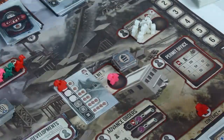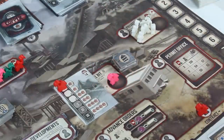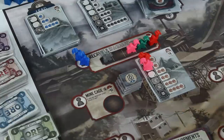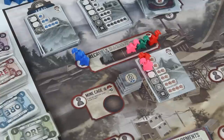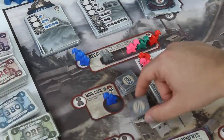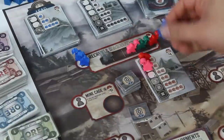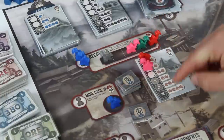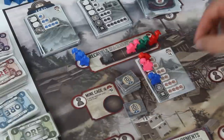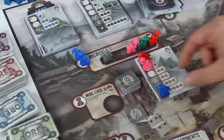A drill bit token lets you access blocked mine slots. Say you want to mine for copper but the red player already has a worker on the topmost slot and the next two slots have drill bit icons — you can spend one token to place your worker on one of those available drill bit spots. The last three slots on a mine have roman numerals and are blocked until you buy a mine cage. At the mine cage slot you pay $10 to take the mine token in your color. You can only ever have one mine token. It lets you mine as deep as the level number shown — a level two mine lets you go to level two, and upgrading for another $10 gives you level three access.